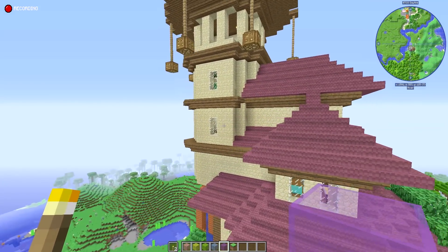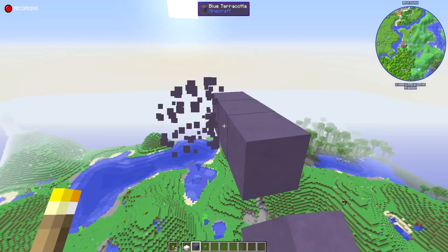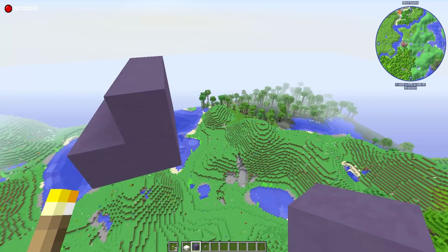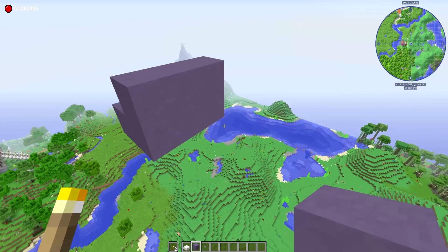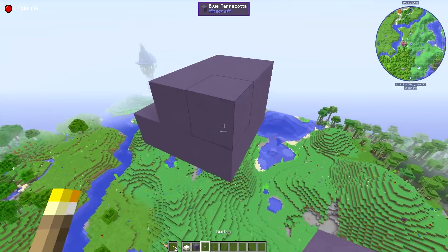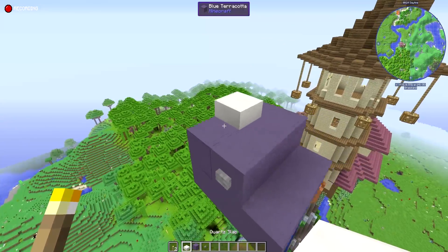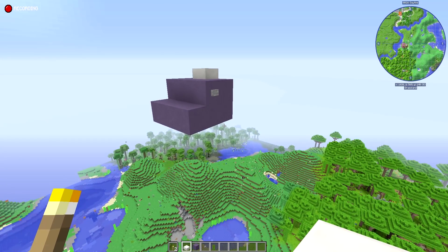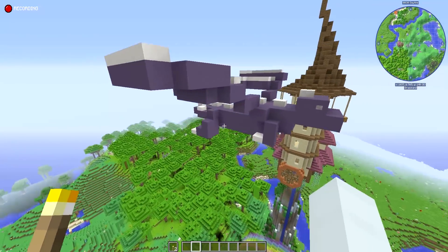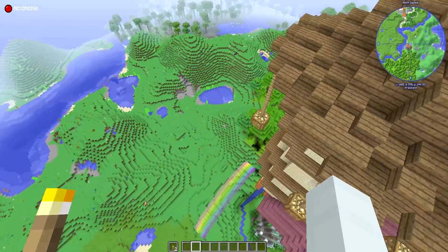I'm gonna build him this far out from my house just so that there's enough distance for his wings to not hit where I'm living. This will be his head. I'm not very good at this, but I'm obviously also still following a picture, and I'm gonna try and do it a little different. That's gonna be my little dragon head. There's my little flying dragon behind my house — he doesn't really have a purpose other than just looking cool and being near my magical house land.